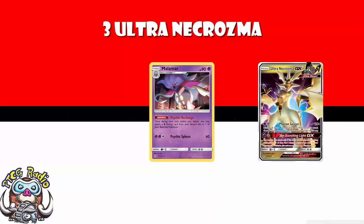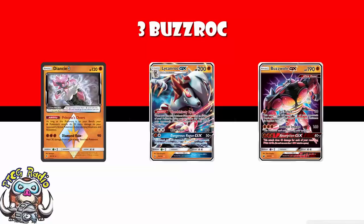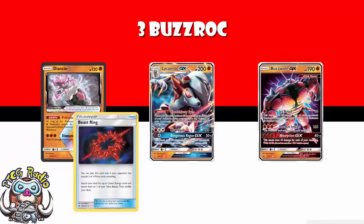Three copies of Buzzwole Lycanroc. This is another deck where we can't seem to decide whether it's good or not. But Buzzwole does good damage for little energy, Diancie Prism Star means you do even better damage for little energy, and then Lycanroc pulls Pokemon up from the bench. The advantage with Lycanroc here is that it's very easy to attack with it because you're playing all the Fighting energy. Unlike the Zoroark build, you do lose Double Colorless Energy here, which is a little bit relevant — it's harder to get a Claw Slash off. You've got Beast Ring to accelerate energy, and that's good.